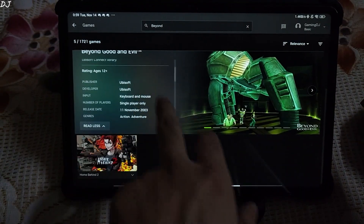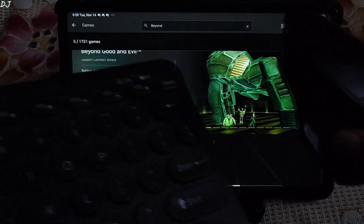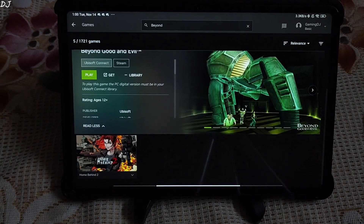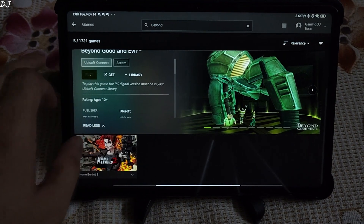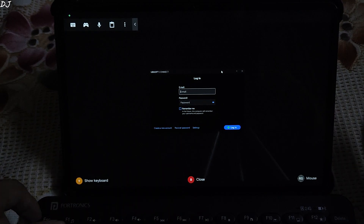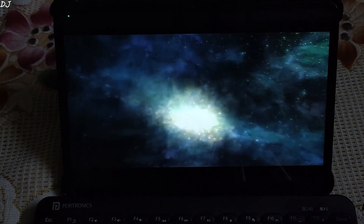The game does not support any gamepad, so I have connected my Bluetooth mouse and keyboard to the tab. GeForce Now supports both Ubisoft Connect and Steam platforms for this game. I own the Ubisoft Connect version of the game. It is signed into my Ubisoft Connect account — I'll enter the credentials, accept and continue. The game started, I'll disconnect from the VPN.